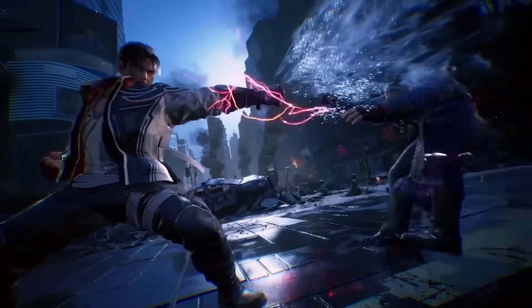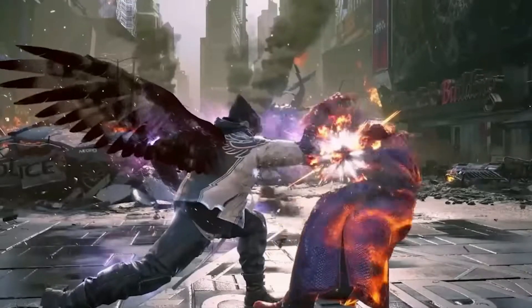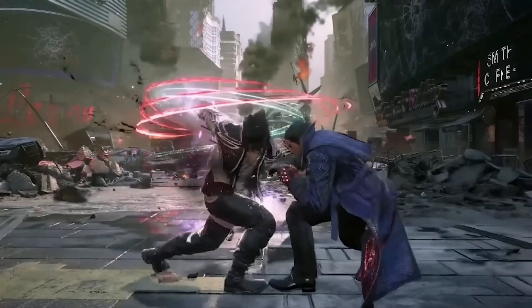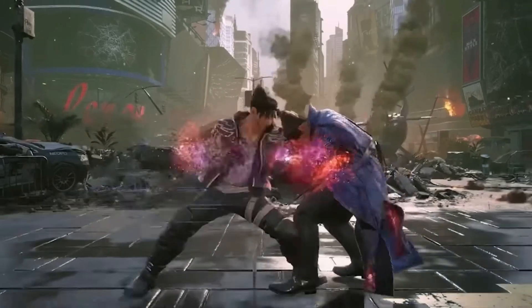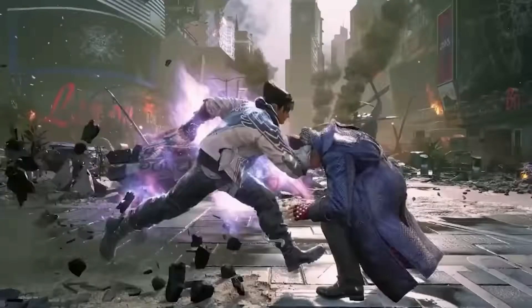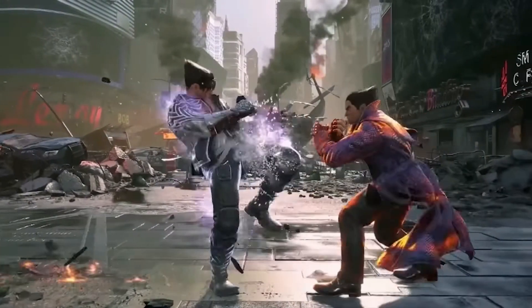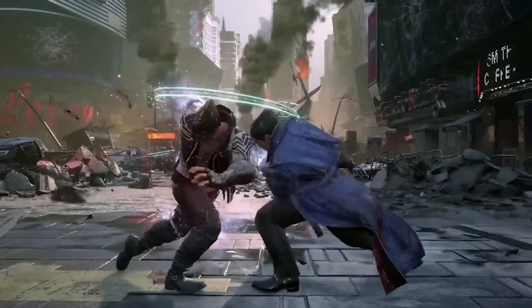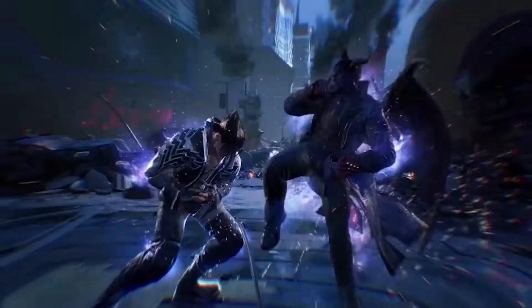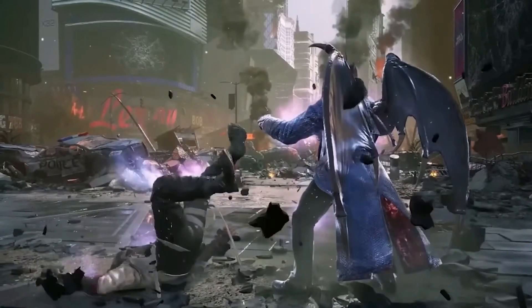So it looks like Jin does a 1+2 and sends Kazuya quite far back, then does a very dramatic and dynamic run, followed by a running punch where the devil comes out. Then he does an even more fierce run than his last, and then what looks like a power crush from his stance — not sure if it's a power crush, but it does look very identical to Tekken 7 power crush moves.